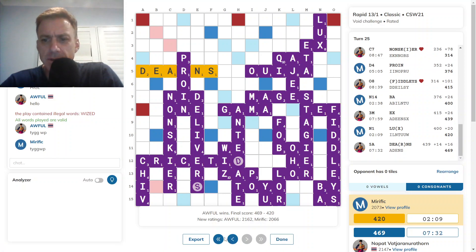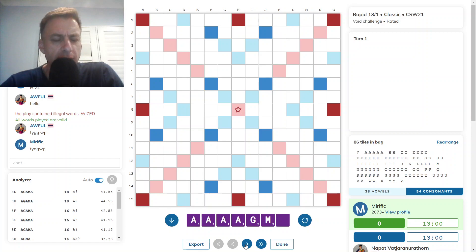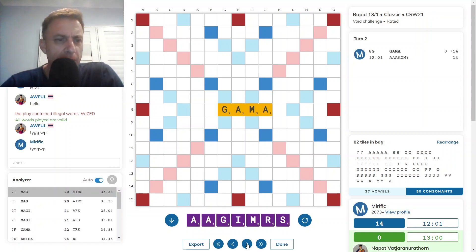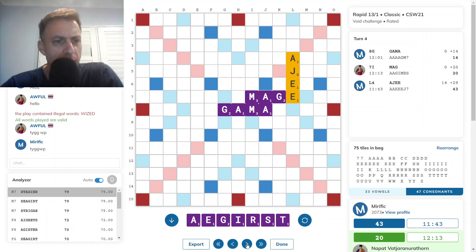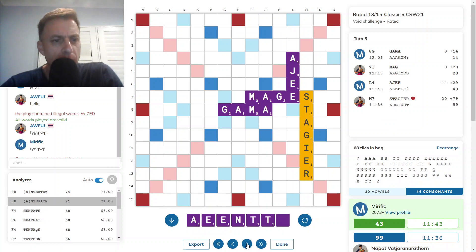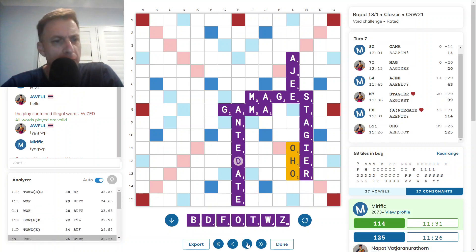So let's see what we missed. AGAMMA for 18 — yeah, probably best. I did think of it but I just played GAMMA. I don't know why I didn't put the extra A down. MAG for 20 was opponent's, and then ADJI seems fine for 29. STAGIA and a whole lot of other bingos from that rack. ANTEDATE — ANTEATER was best because I put a blank on the double letter, so that was slightly suboptimal. Opponent's got a lot of O's there. He still scores well with OHO.